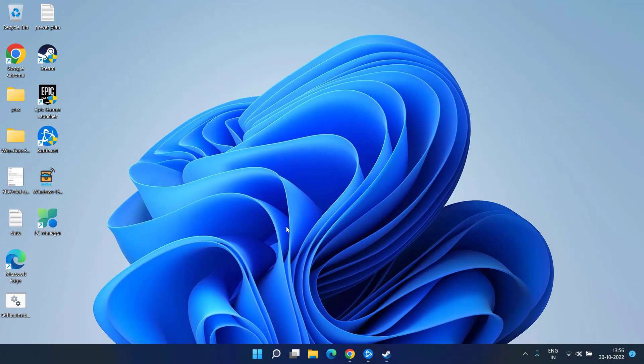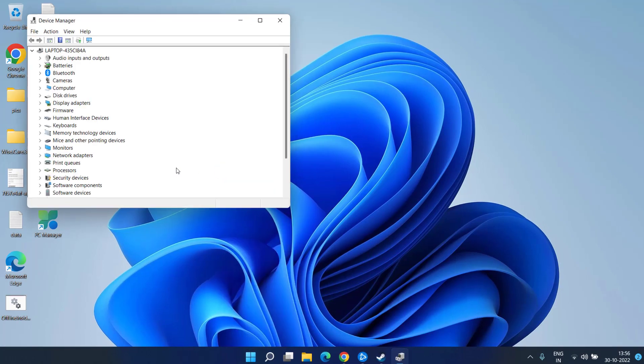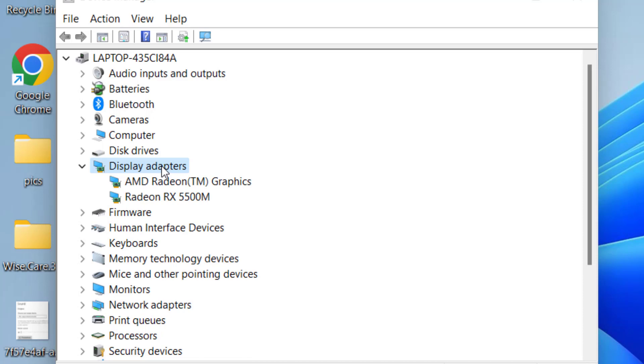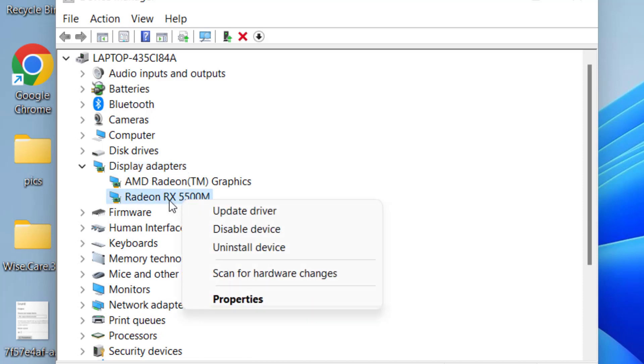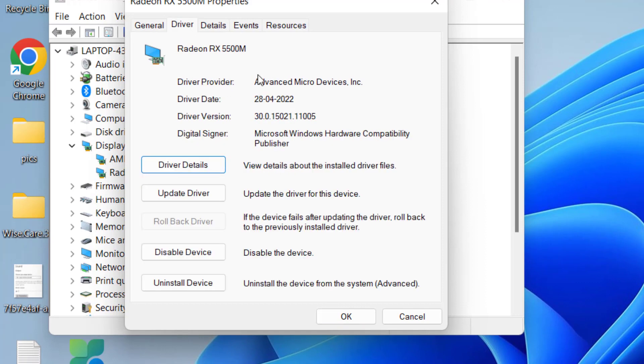If you still get the error, right-click on the Start menu and choose Device Manager. Here you need to expand Display Adapters, right-click on your GPU, and choose Properties. Click on the Driver tab.